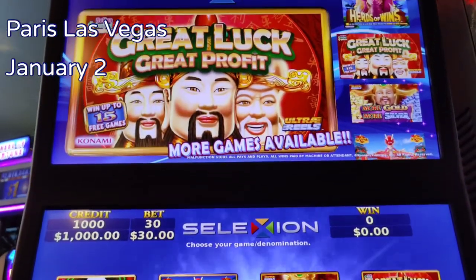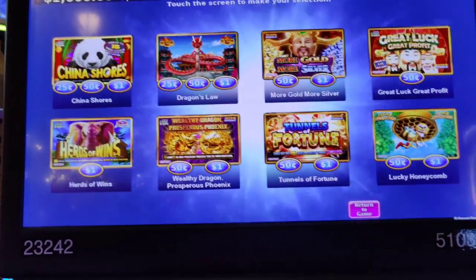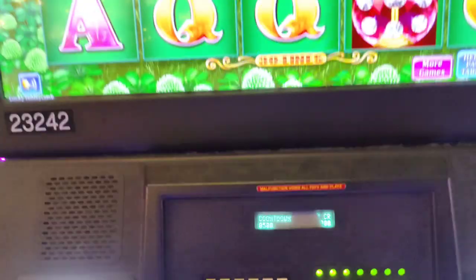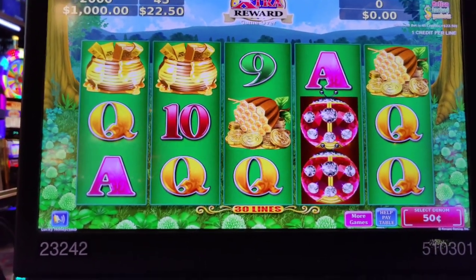All right, I love it. I got a thousand here. I'm going to try to do 10 spins on every game and see what I end up with. Unfortunately, I think these are all probably like 30-line games. 45. So I'm going to play the lower denomination and not the dollar denomination. Let's see if we can at least get a bonus. Here we go.